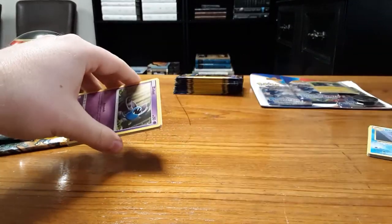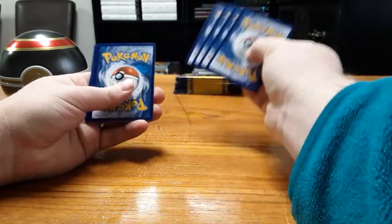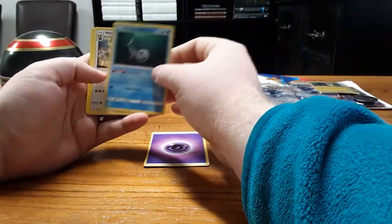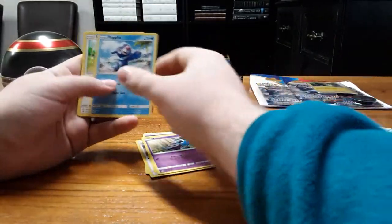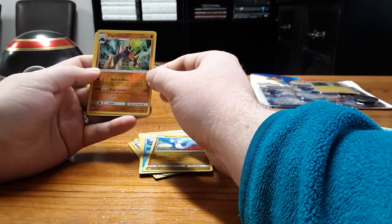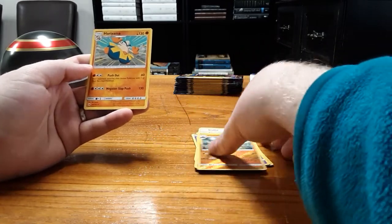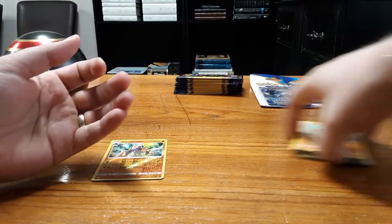Next we have the base set Sun and Moon pack — this is the previous generation, Generation 7, and we're on Generation 8 now. We got Alolan Persian, Zubat, a lot of interesting cards coming through. Here's a Gigalith reverse holo rare — that's one point, that's great. But nothing special beyond that, so we have one point so far from our grouping.